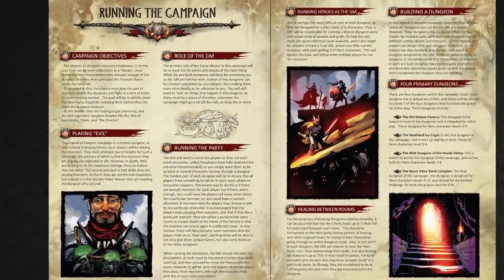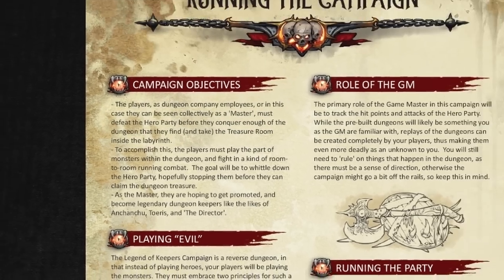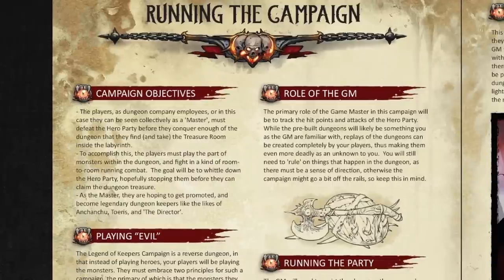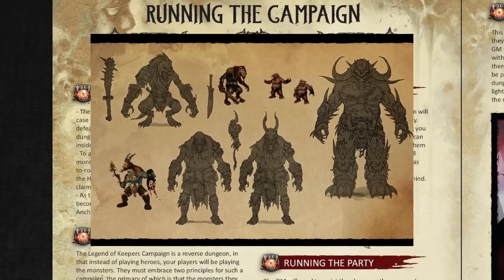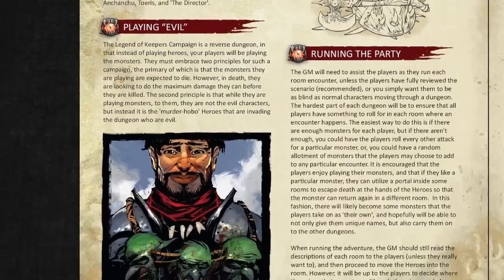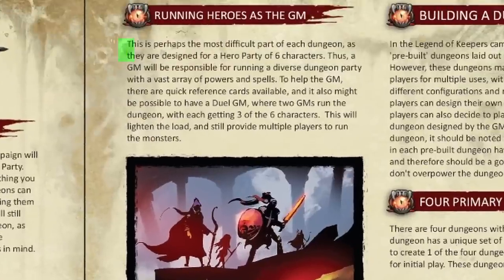Running the campaign has a single objective: stop the hero party from conquering your labyrinth and taking your treasure room. You fight the heroes room by room — the GM runs the hero party, juggling what are normally considered PCs, while you, the player, manage the monsters. It's why the game is billed as a reverse dungeon, where the heroes are literally the evil ones. The preview acknowledges that a GM running six fully-statted 5e PCs is the most difficult part of the whole proposition.